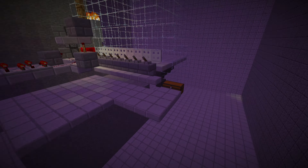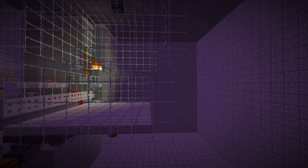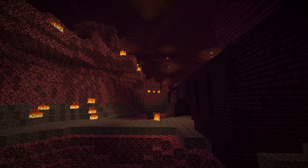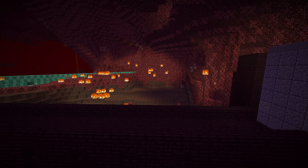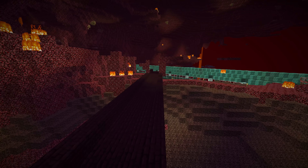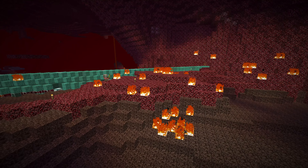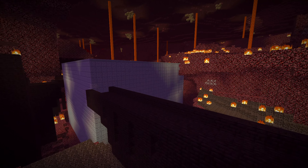So what we need to do next is decorate this up because it's very dark in here — it looks pretty cool though. It's a weird place. We also need to build a tunnel here so we don't get blasted by ghosts when we travel here. We're going to connect it to the tunnel that goes to the ocean monument.